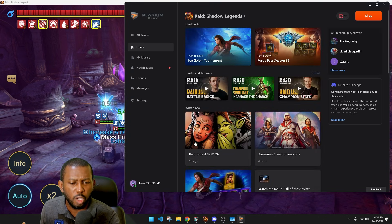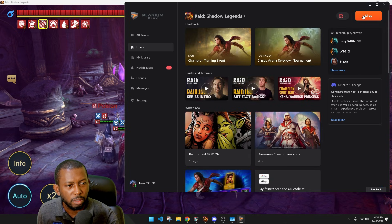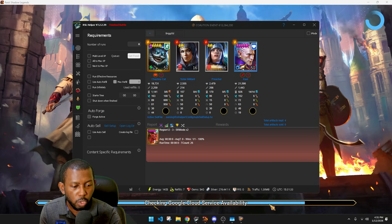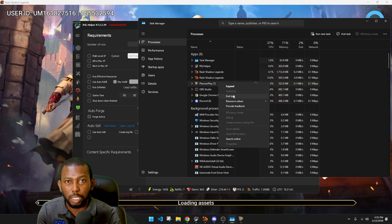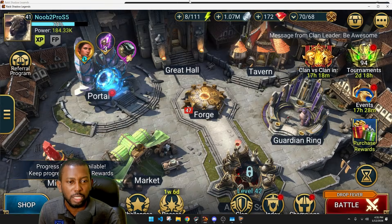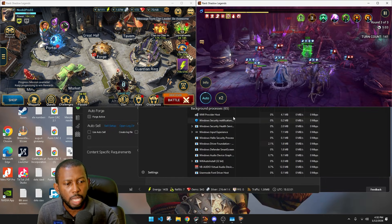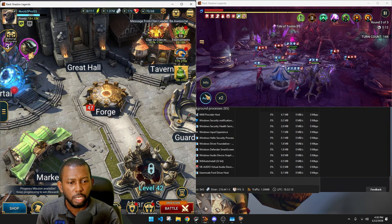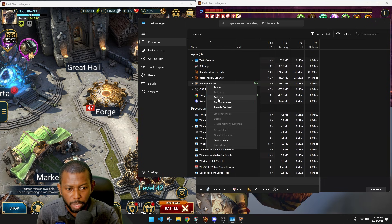RS Helper is essentially just helping you kill that PlayRoam Play process so you can re-launch it again. If I launch PlayRoam Play again, it will allow me to switch accounts — that's what RS Helper does. So now I can switch to the Noob2Pro account and click Play. You can do it that way without using the third-party tool: open one Raid account, go to Task Manager, find the PlayRoam Play process, end task, re-launch it, switch to another account, end task, re-launch again. As for how you minimize and arrange windows — on Windows 10 or 11 you can easily switch between apps, and if you have a second monitor it's much easier to slide one window to each side.